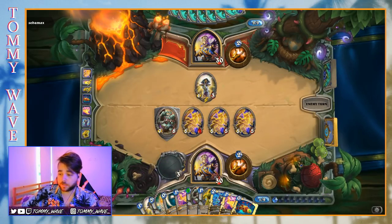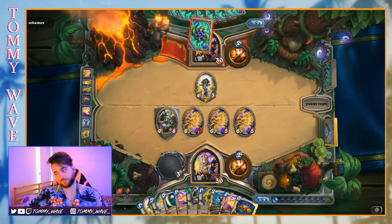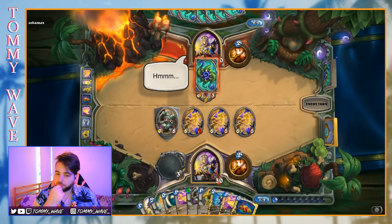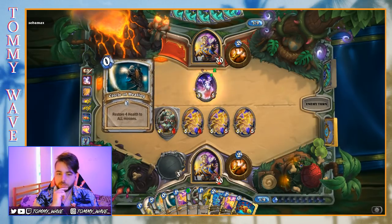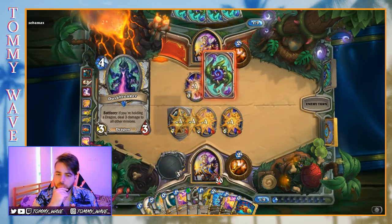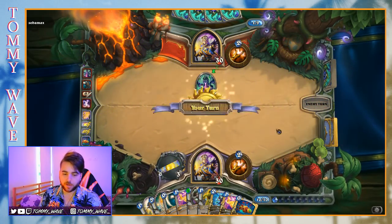I'm really liking this Dragon Soul Test Subject thing. I feel like early on when we went for the Circle of Healing play with two Northshires out, that really allowed us to dig deep and find that combo. What is this — Circle and Duskbreaker? Tasty. Nice one, opponent.